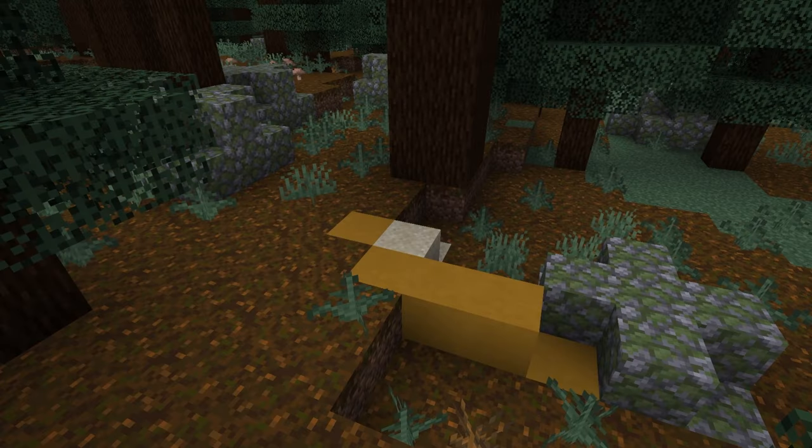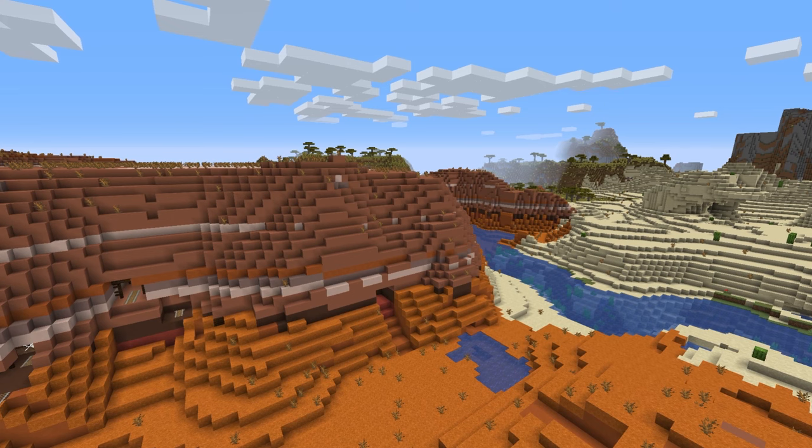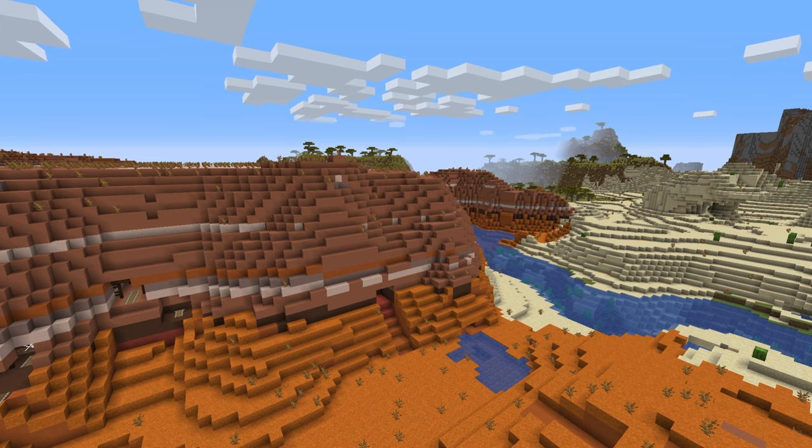The biomes the trail ruins appear in are in the temperate, cold, and snowy biome clusters. If you're looking for the trail ruins, you won't find them in the warm biomes like badlands, savannah, and desert.